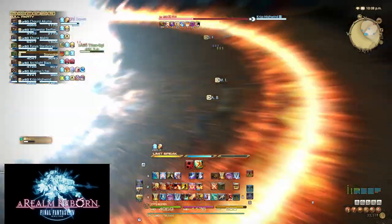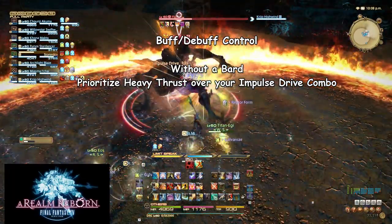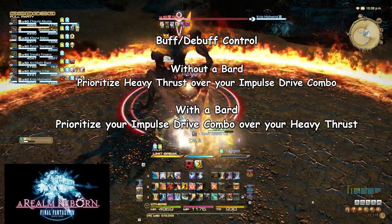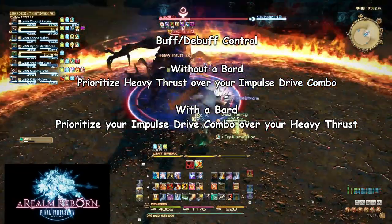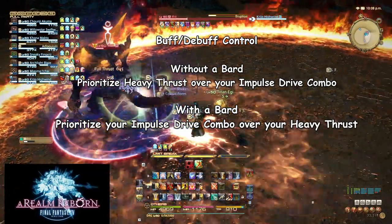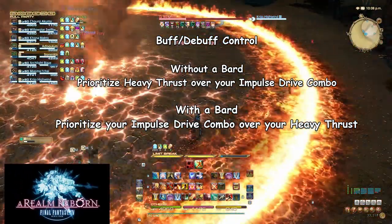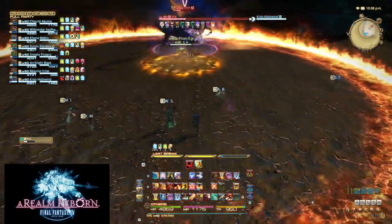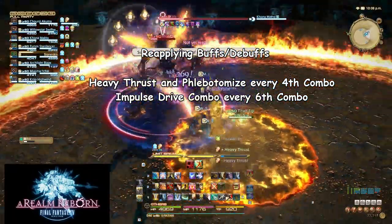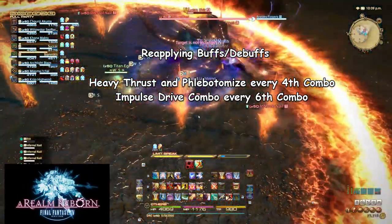When controlling your buffs and debuffs, keep this in mind: if there is no Bard in your party, prioritize Heavy Thrust over your Impulse Drive combo. However, if there is one or more Bards in your group, prioritize your Impulse Drive combo over Heavy Thrust so that your Bard will have maximum uptime on the Disembowel debuff, then use Heavy Thrust afterwards and continue your combos. After extensive testing, the minor increase to personal damage from placing Heavy Thrust first will not outweigh the overall damage increase of the Disembowel debuff with a Bard present. Due to how long each debuff and buff lasts, use Heavy Thrust and Phlebotomize every fourth combo and your Impulse Drive combo every sixth combo to avoid clipping any buffs or debuffs.